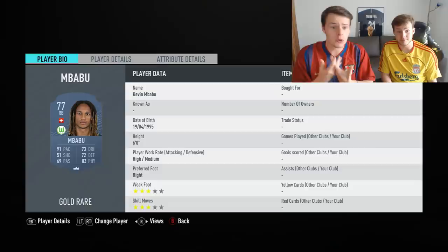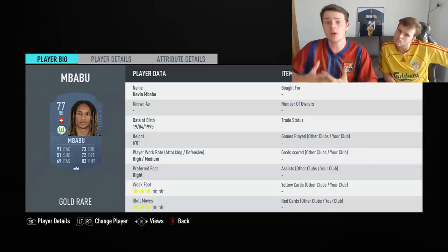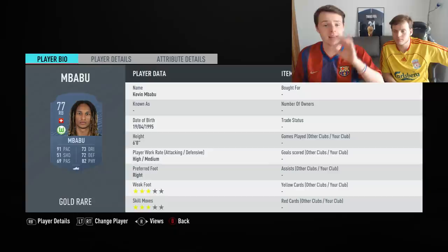The best cheap right back option will be Kevin M'Babu. Currently on the market he's a little bit over 7,000 coins, which is a little expensive, but his price will go down throughout the year. If you don't have 6,000 or 7,000 coins for Kevin M'Babu, go with Ruben Aguilar — he plays for Monaco and is an absolute beast. Nonetheless, M'Babu is a top quality player.